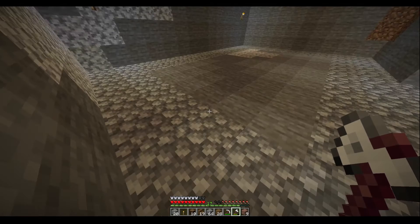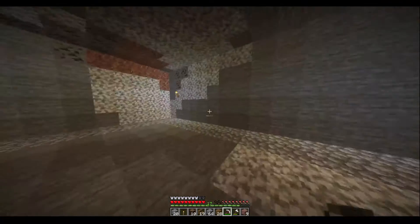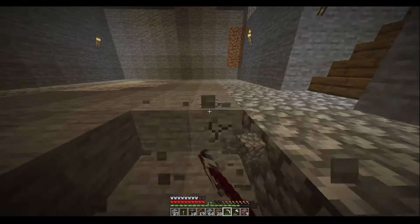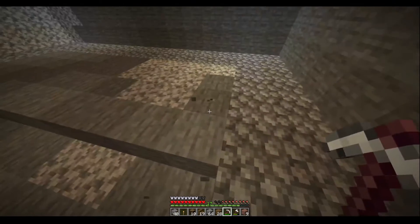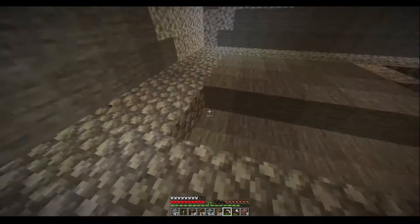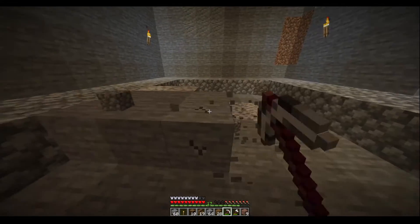I originally wanted to make one gigantic room for a whole bunch of different things, but I realized I'm too lazy to dig out an entire place down here. So I was thinking I could go slowly, room by room, decorate each one to start and see how I feel about it. I wanted to make the first little room here. I don't want to use up all of my spruce planks for the flooring, so I took some cobblestone and made a ring of two blocks thick around the thing so I could have double the decoration and use fewer planks.